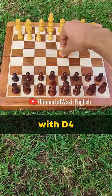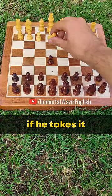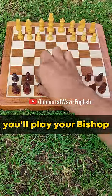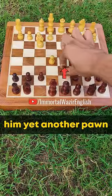When your opponent starts the game with d4, you will play e5, offering him a free pawn. If he takes it, you will play your bishop to c5, and once he develops his knight, you are going to offer him yet another pawn.